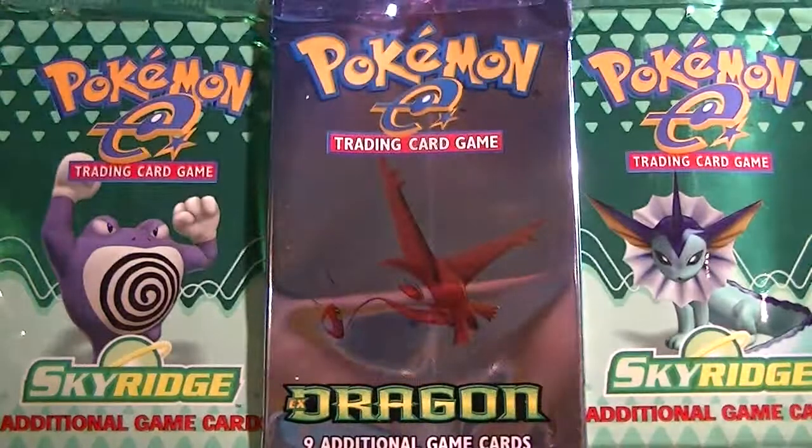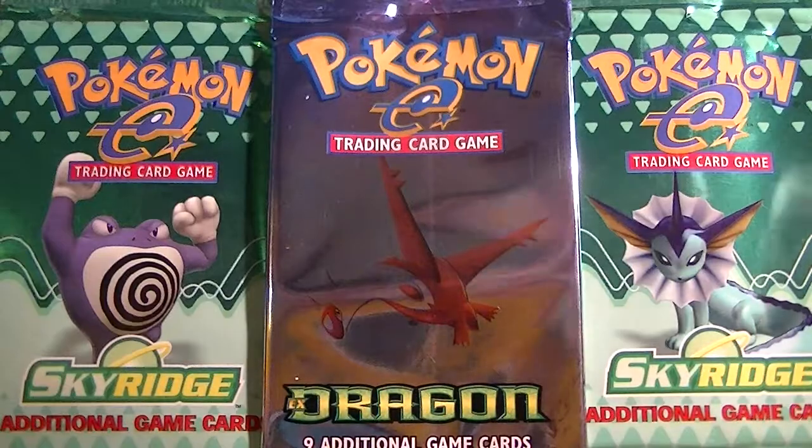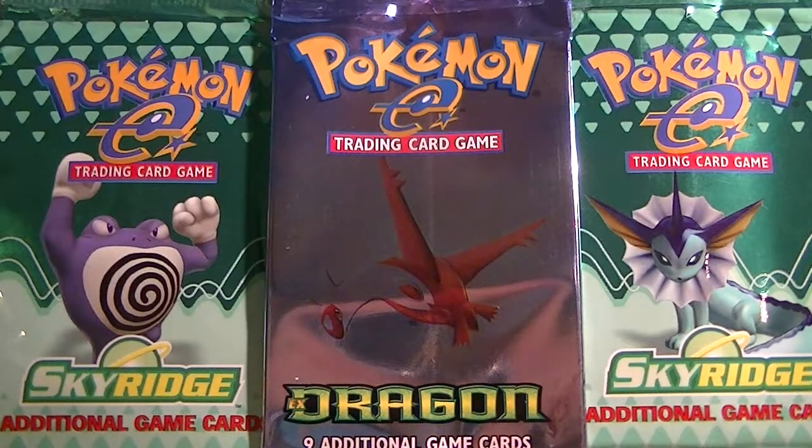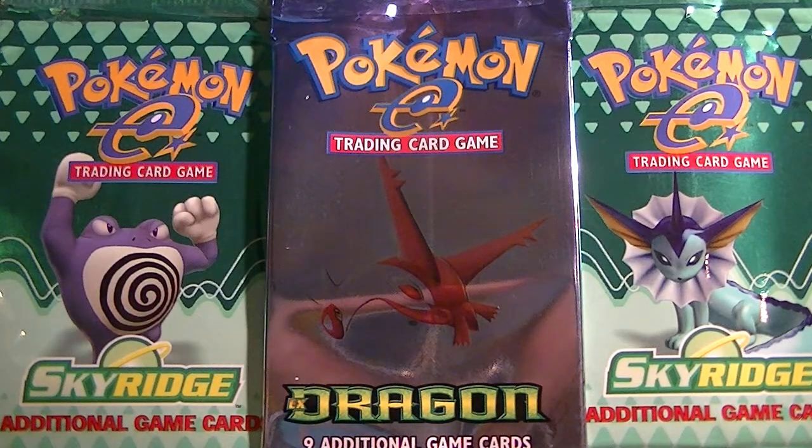So no holo out of that pack. Still, it's about to be a Vaporeon, which is probably one of the better rares in the set, because everyone loves Eeveelutions. And I guess the Mantine in this style is pretty cool, even though it's a common.